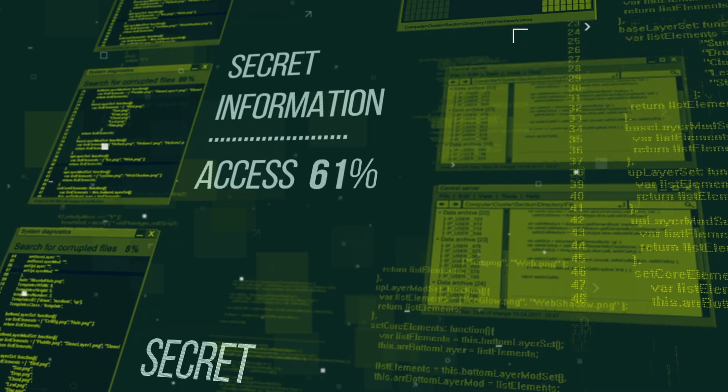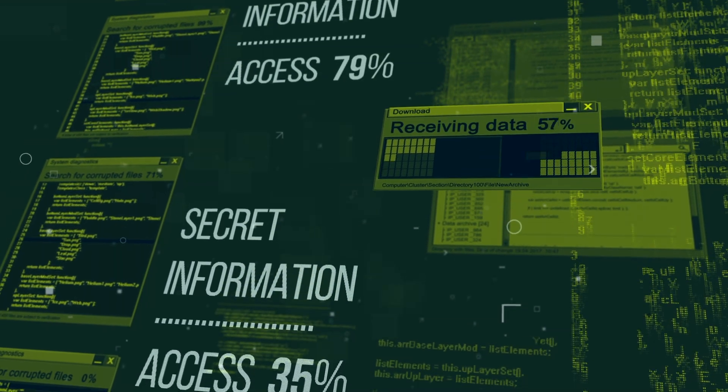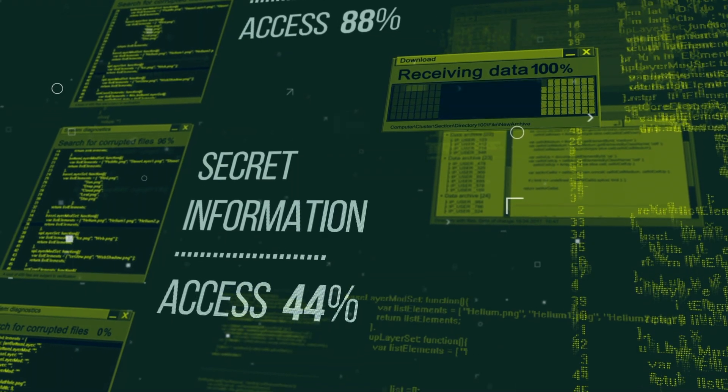I did a how-to video on the harvester and one additional thing I learned that was very critical — there was a step in there where I said you can import the 24 seed keys, the 24 words for your key. It's not necessary. You can if you want, but there is a harm, so I don't want to freak you guys out, but if you do that, that harvester becomes a little more vulnerable.